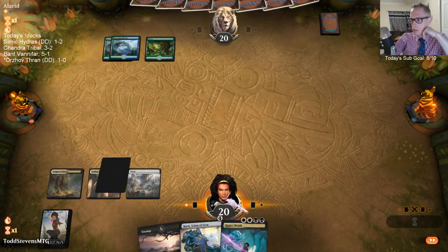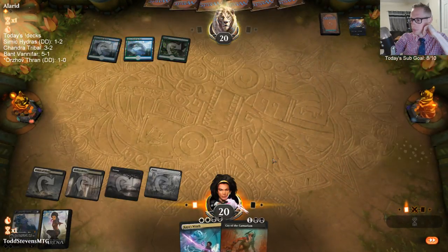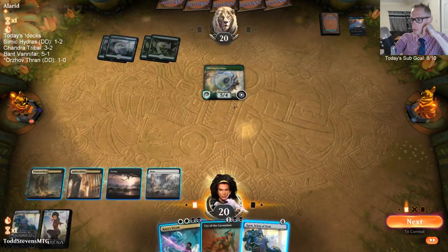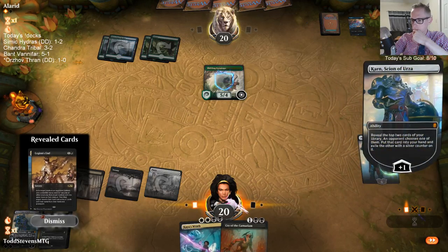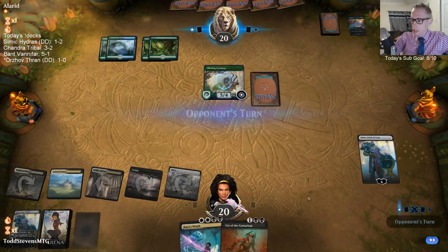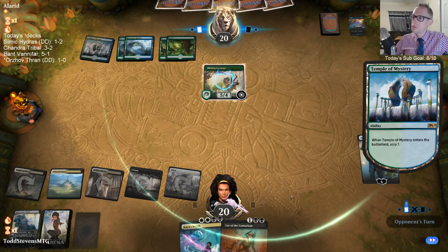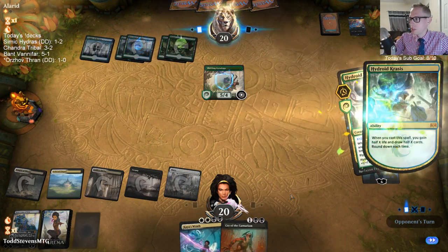Karn could get us some card advantage back on the mull to four. Gotta hope for no Nessa here. They would kill Karn, but I don't want to use Kaya's Wrath on just one Ceratops when we're only sitting on a couple cards. No Nessa — great. Now hopefully they just play mana creatures.